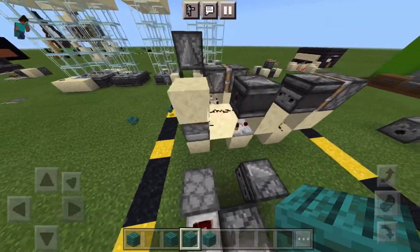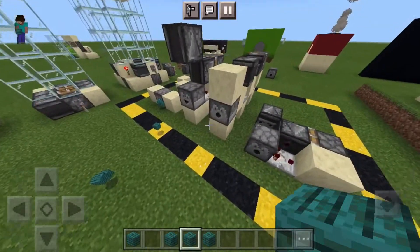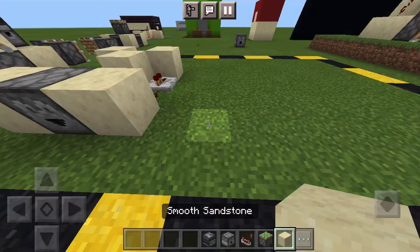For the third design, it's more of a lengthy one — longer than the others and it doesn't go too high. It's more of a design where you don't want it out front but you want it in the back, and it works. All the items you'll need for this dropper system are 2 observers, 1 dropper, 1 comparator, 1 sticky piston, and 4 regular blocks.